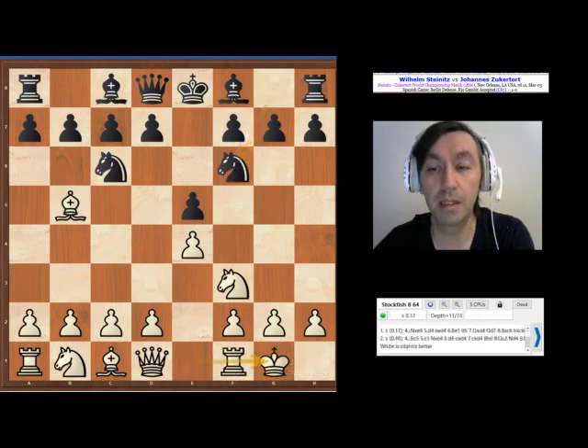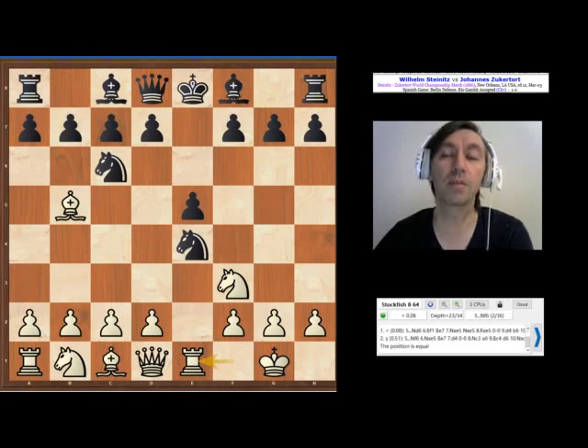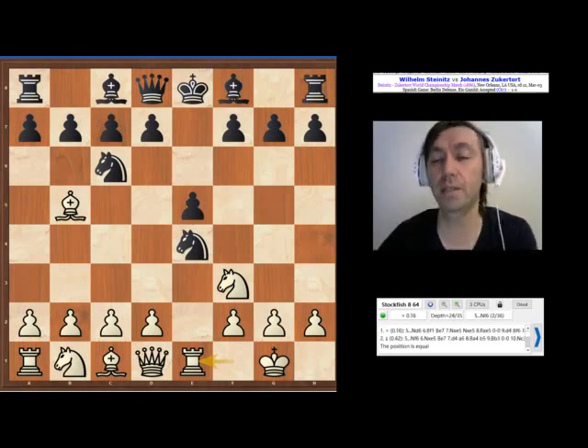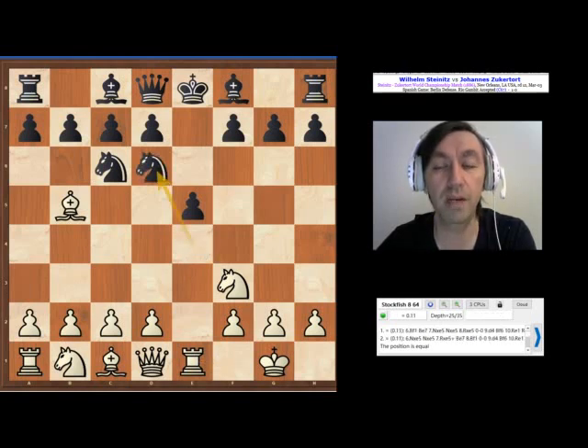Spanish game, Berlin. All looks pretty modern. Rook 1 is one of the modern ways to play this position. D4 happened in the famous Kramnik-Kasparov match in the 2000s, but Rook 1 is actually more fashionable these days, because white can just play for a small advantage without taking much risk.